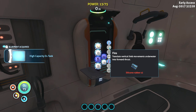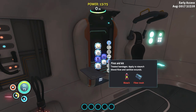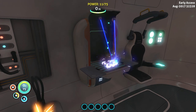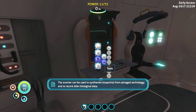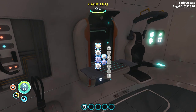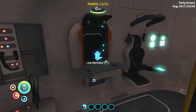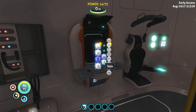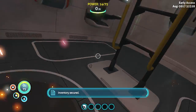Let's see what I need for fins — just the rubber. Now we have a blueprint for a high-capacity O2 tank — not just a tank, but a high-capacity one. We've got a flashlight and a scanner. A scanner can be used to synthesize blueprints from salvage technology and to record alien biological data — that's where you find artifacts. What I do want is a repair tool first, so I can get this thing to stop sparking and send out an SOS.